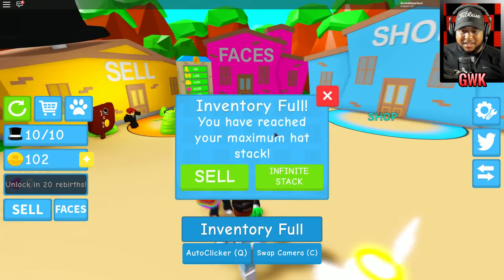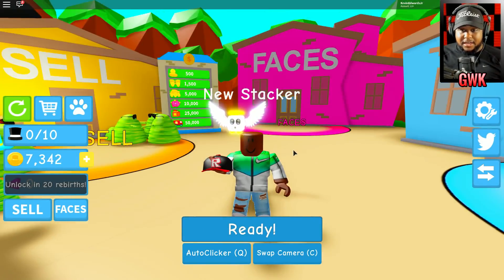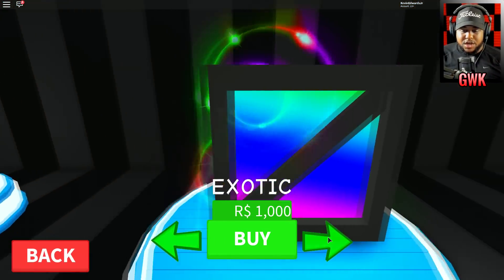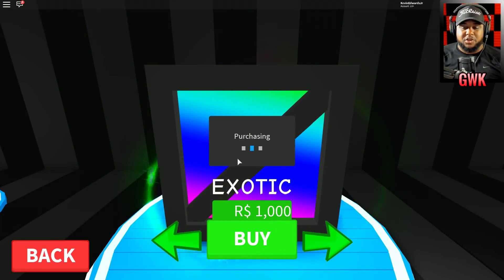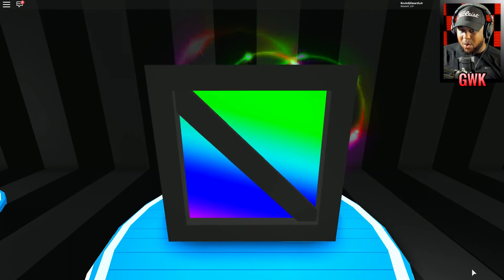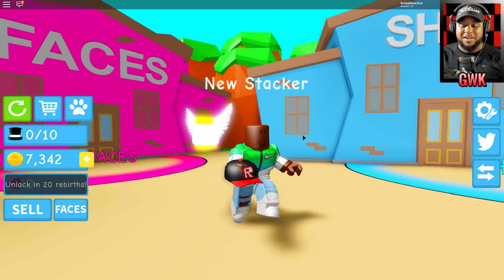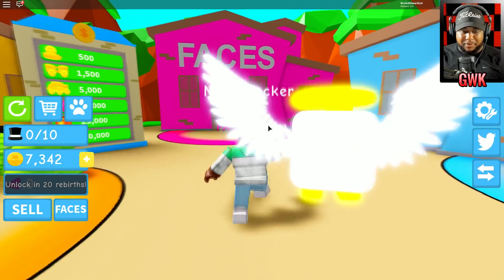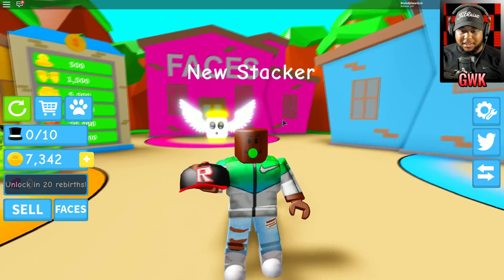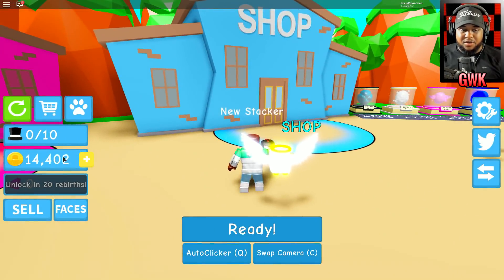Okay, let me stack — look at my hats. Inventory full, 7,000 just for getting that pet. Let me check out the faces as well — 25,000. So these are boxes, exotic box. I'm just gonna open up the crates. The exotic crate gives the green bubble trouble. Let me put on my faces — there it is, the green bubble trouble!